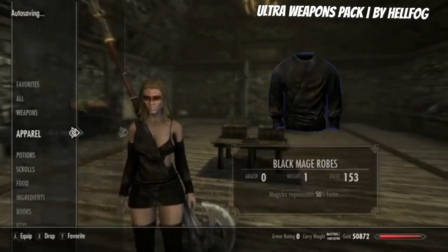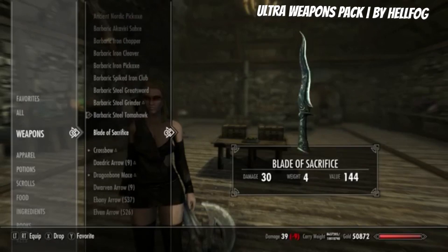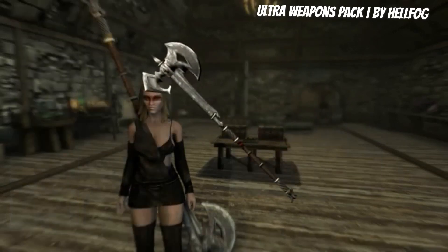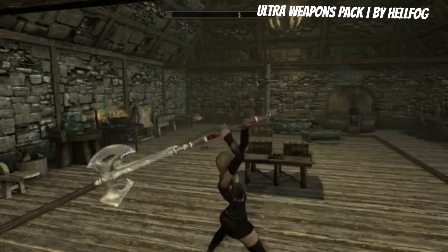They do look really good, as you can see. They're really big too — some of them are. They're barbarian ones. That's awesome. We got the steel tomahawk. This is a huge tomahawk. Look at that, that is awesome.